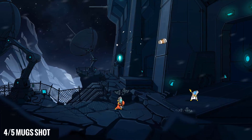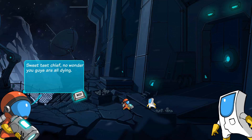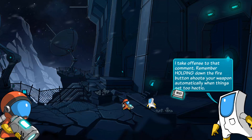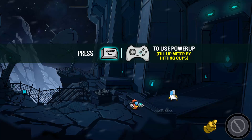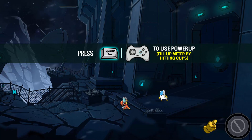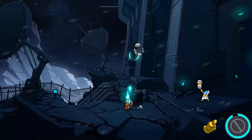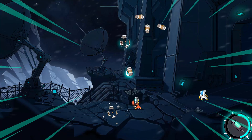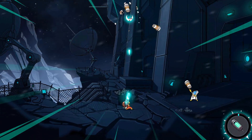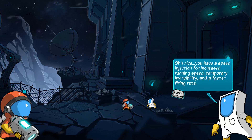The blur in that picture is a bit distracting. 'Sweet test chief, no wonder you guys are all dying.' I take offense to that comment. Remember: holding down the fire button shoots you up. 'Use power-up, fill up the meter by hitting the cups.' So I've got to hit the cups to fill up the power-up meter. Wait — what was the power-up?